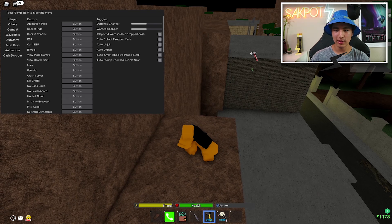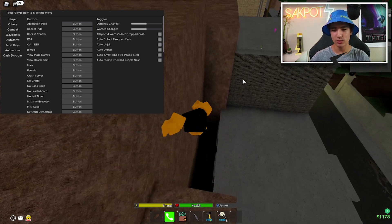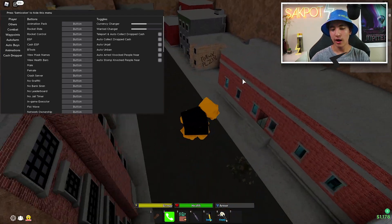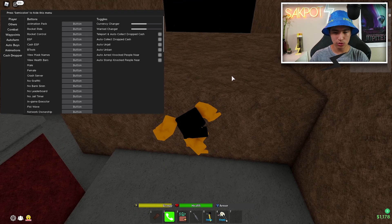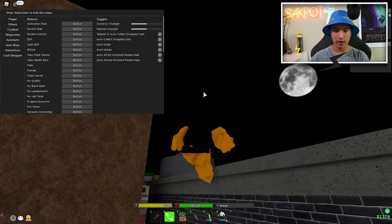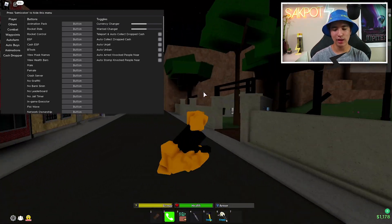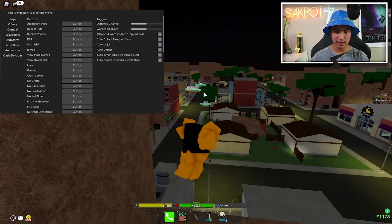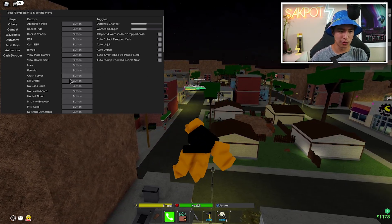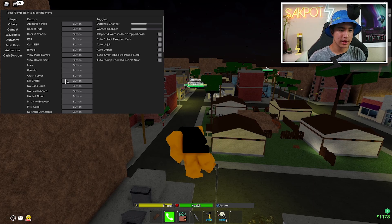There's btools — delete, copy, and so on — but you need a bypass first before using it, so keep that in mind. You also have view name bars and view health bars, which let you see other players' names and health from far away. That's really helpful — you can see their health bar and name from quite a distance.